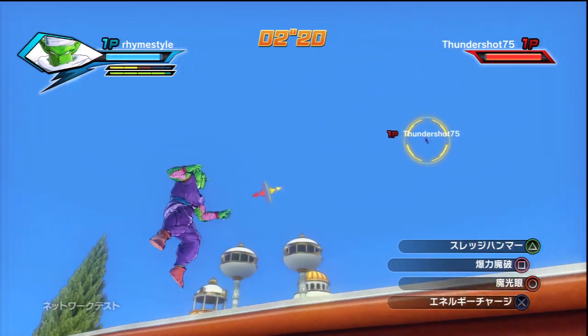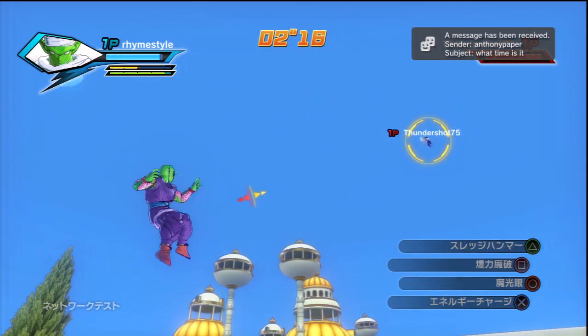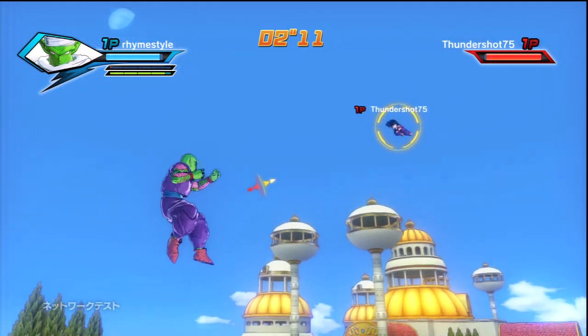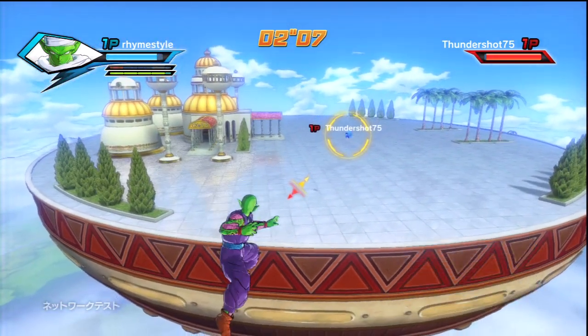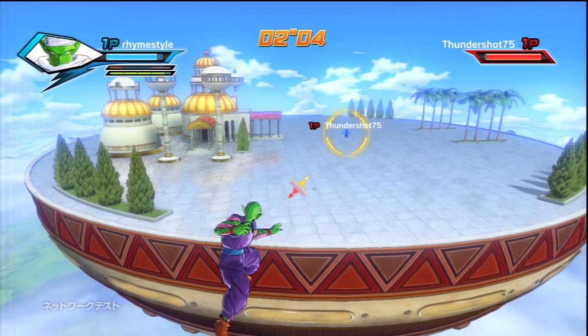Another thing I want to talk about is voices, because that's something we didn't see in the beta. Every character — whether male or female — has at least 10 voices to choose from. That's pretty cool because we have a good option, whereas in Ultimate Tenkaichi there were absolutely no voices to really choose from. So it's actually cool to see a pretty big, unique variety of voices we can pick from when we choose our character.